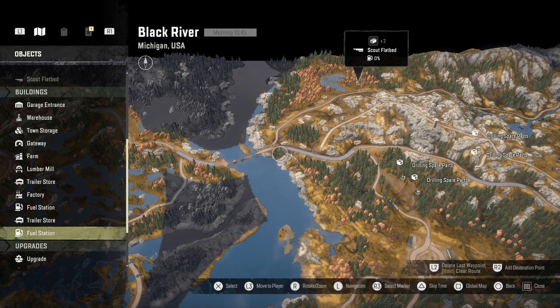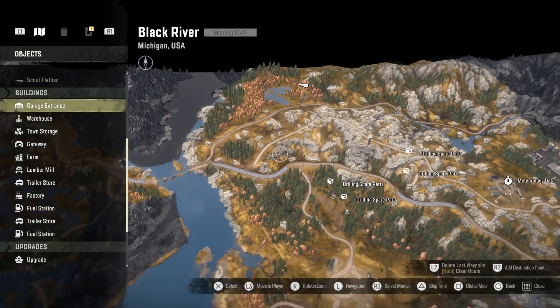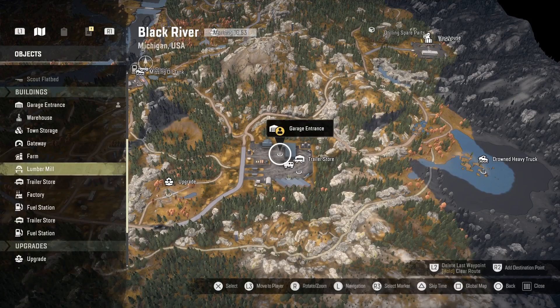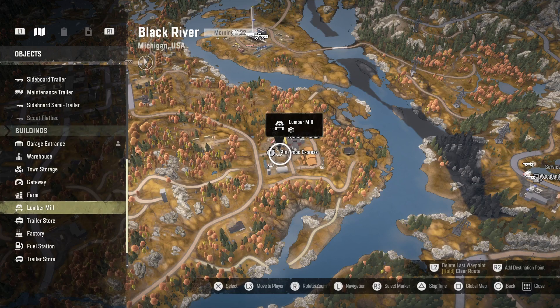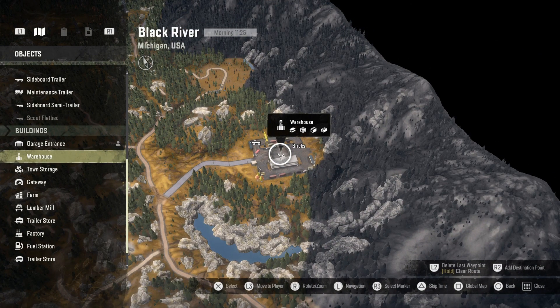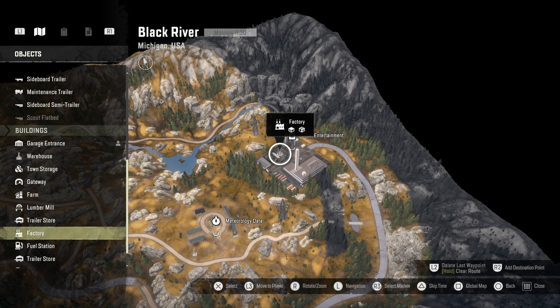Moving down, we've got the different buildings. First is the Garage — that's where you're going to store everything, and you can click on it to get into your garage instantly. I'll do a separate tutorial on the garage because there's quite a few bits to go through. Then we've got the Lumber Mill, which is where you get your wooden planks from. Over at the Warehouse you can pick up metal beams, bricks, concrete blocks, and service spare parts. At the Factory you can pick up service spare parts and oversized cargo, which some missions require.